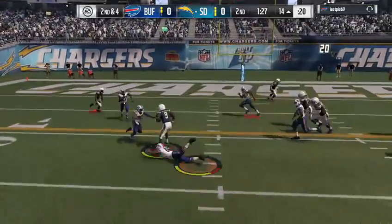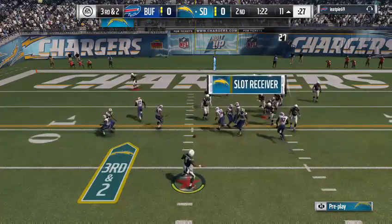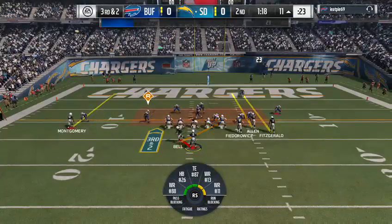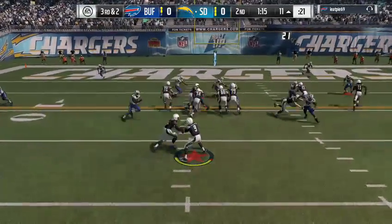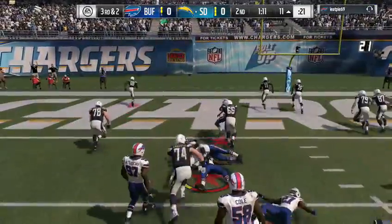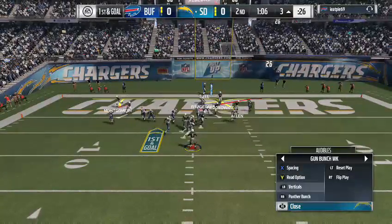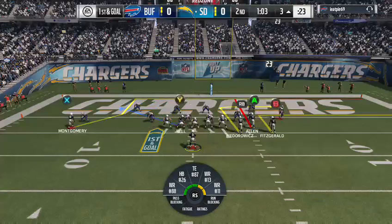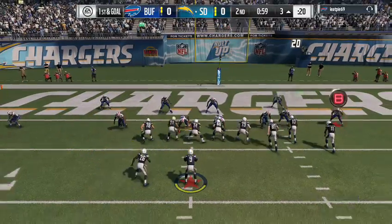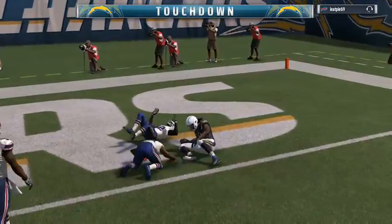They run the option left — taken down at about the 11. They got half of what they needed, two yards, bringing up third and two. Extra DB on the field for the Bills. They run the option left again and he will have the first down before he's brought down at the three — an eight-yard pickup leading to first and goal. They're in the hurry up, keeping the chains moving.